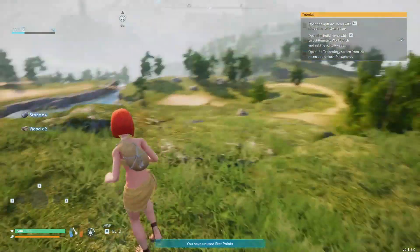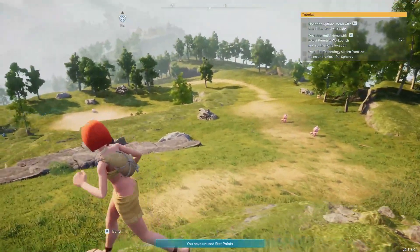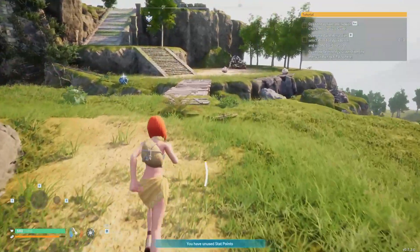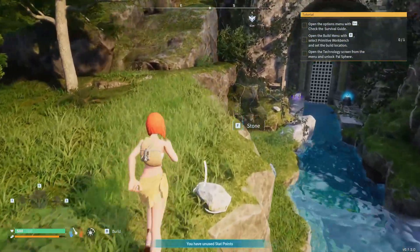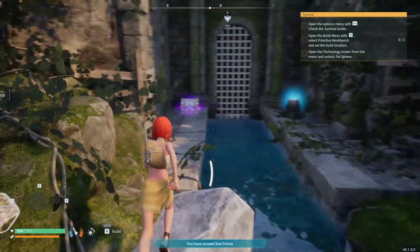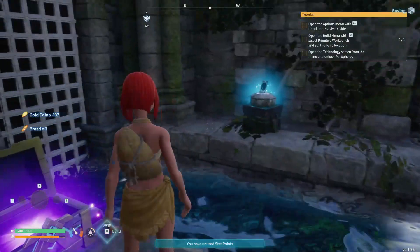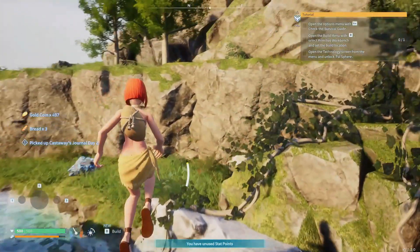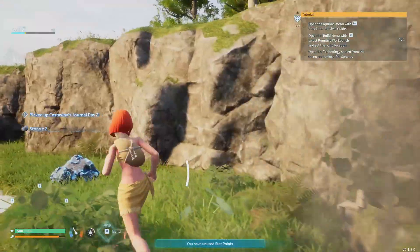Nothing on the planet would really want to actually pick a fight, so there's nothing in this video game world that's going to make me die. Anyways, we've got another chest down here. On my first playthrough, there's also a Journal Day Two — you get a chest and your Journal Day Two down there.